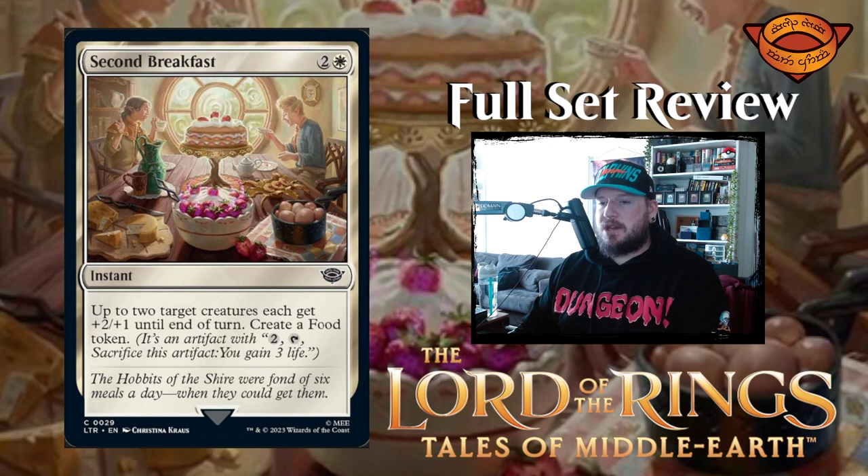Second Breakfast — two and a white for an instant. Up to two target creatures each get plus two plus one until end of turn. Create a food token. Three mana for a combat trick is pretty steep — it's subpar for sure. The creation of the food token is not too bad. The fact that it's only two creatures you control is not that great, but if you needed a combat trick and you were drafting a white X deck, it's not a terrible one.